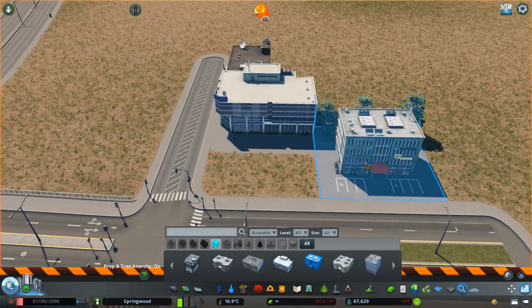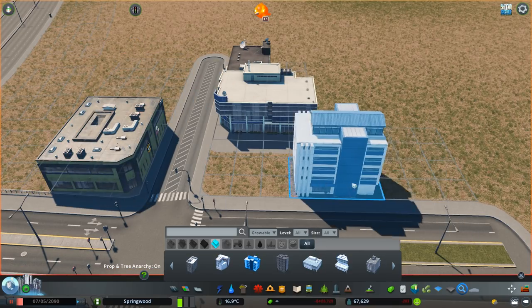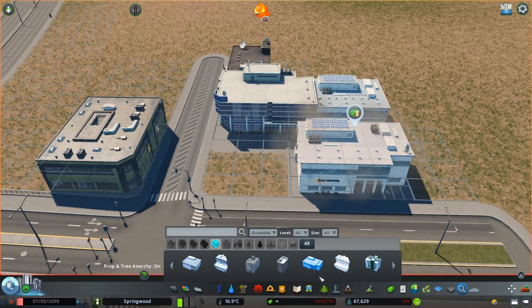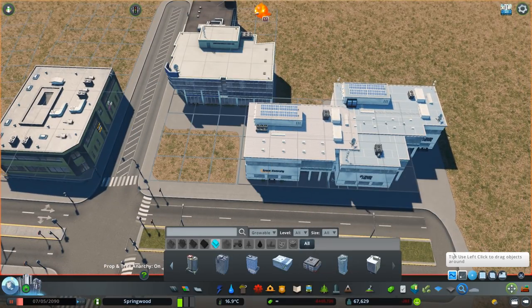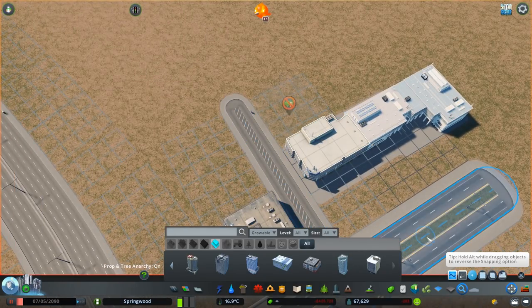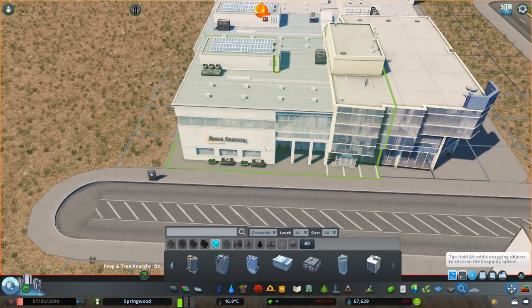At the same time, the more effort you put into making these things as realistic as possible, the less you really do build. Springwood is like a good mix between accuracy and just getting the job done. I kind of miss out on some serious details, as you probably noticed throughout the airport, but in terms of trying to get that balance, I think we're heading in the right direction.